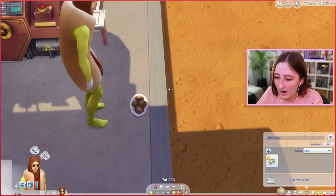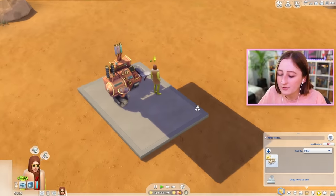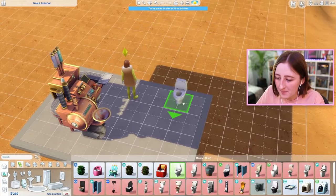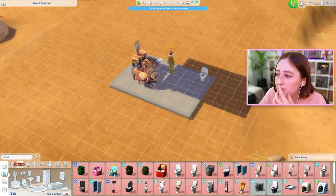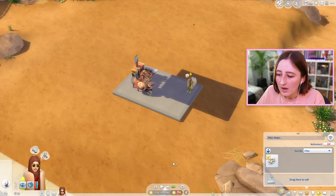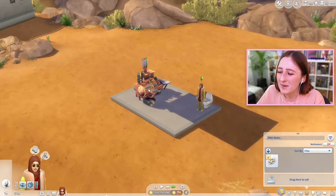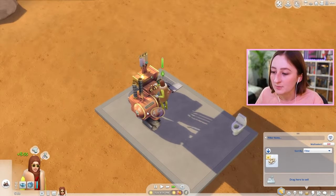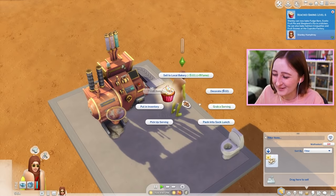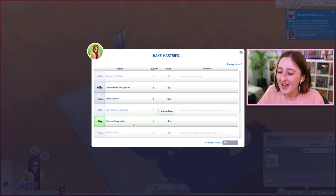Those do not look good. Okay, I have 269 simoleons. I think I may purchase a toilet first. I should've bought a bed — it's already 3 p.m., I don't think I thought that through. I can buy a bed tonight. Playing in a tiny house makes this so easy — the fact that I'm already level 6, that's ridiculous.